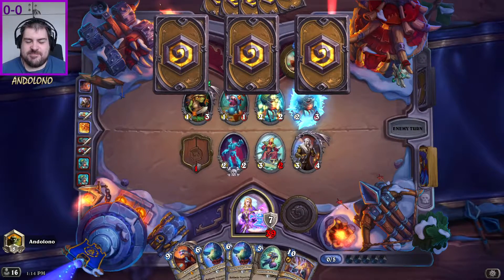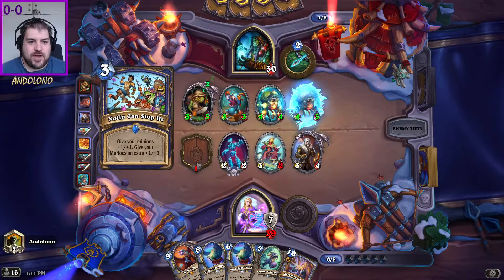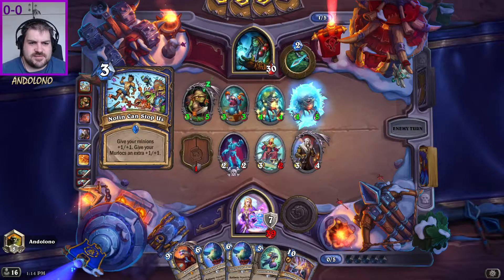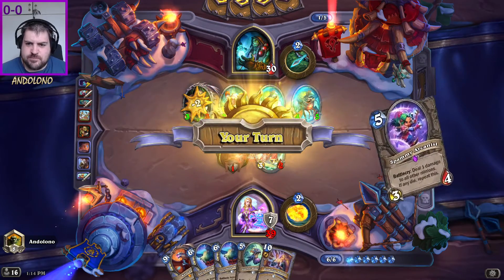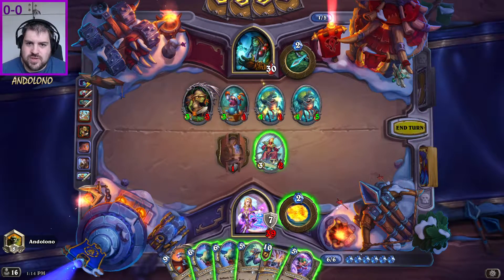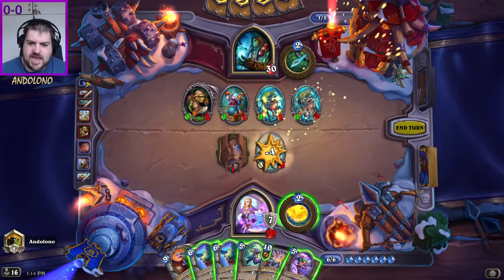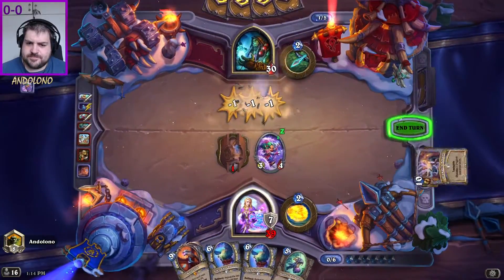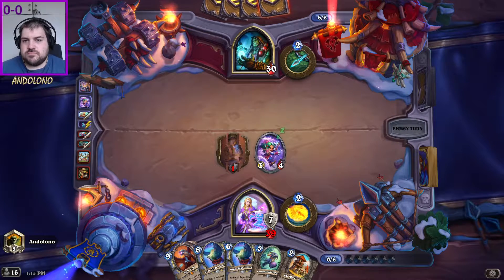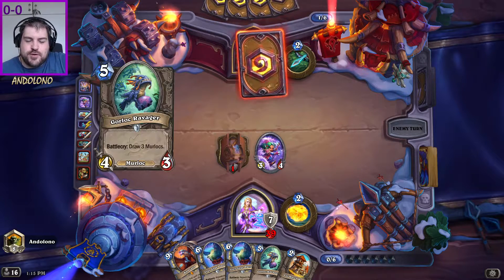Bold strategy, Cotton. We'll see how this pays off. Okay, that's Tempo. Thankfully you're trading into me. I could trade into you first and then put you onto two, and Spammy will clear. I can put this back in the deck then. Going into turn seven, there's not a Murloc on the board — you love to see it. They have to refill. I'm feeling quietly confident right now.